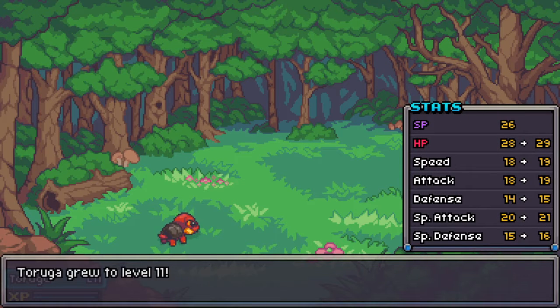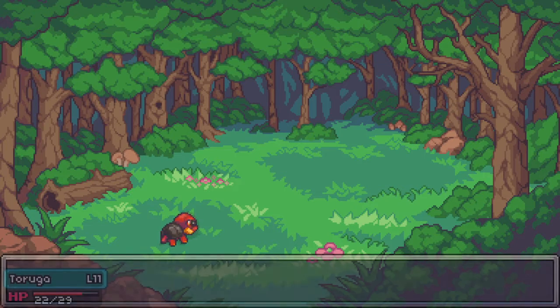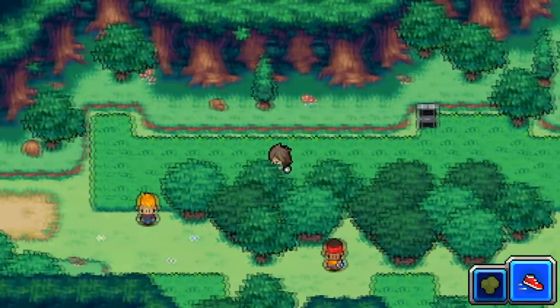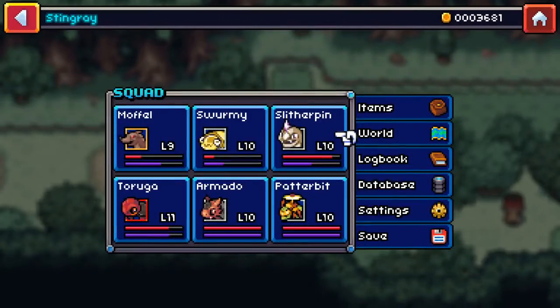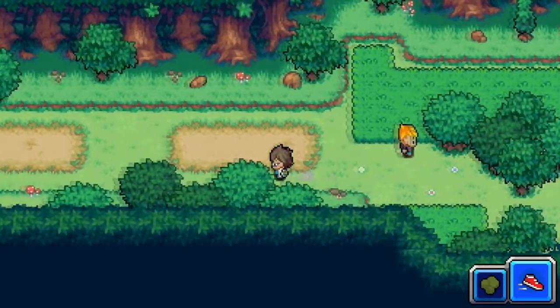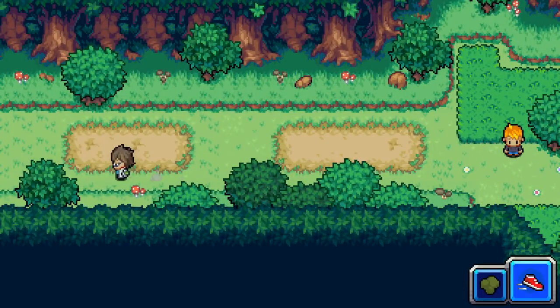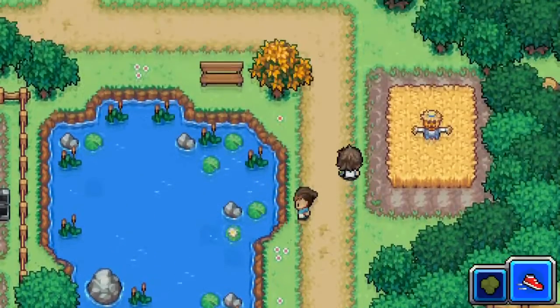On taruga his HP went up only one that level - I'm not sure if the stat gains change per level or per kormon. Let's run back through here and get out. I don't want another battle - I think that's going to be our episode for today. We'll push further into the Woodlow forest in the next episode; we've got a few trainer battles coming up. Thank you so much for watching, I really do appreciate it. I hope to see you back - bye everybody!